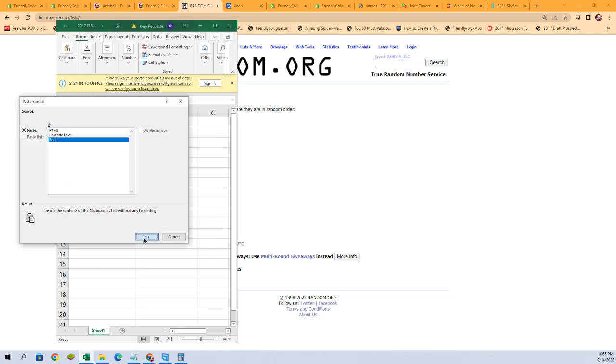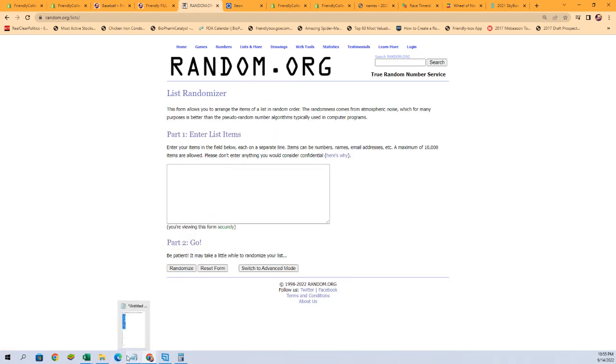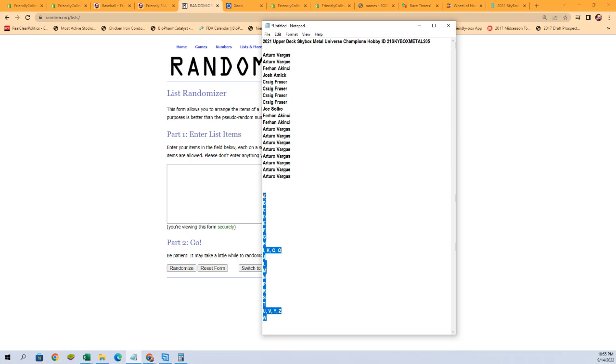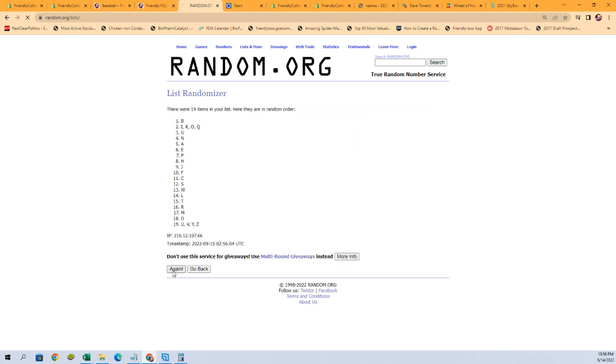Then we're going to do the same thing with our last name letters and pair them up. Let's get a fresh randomizer and do just that — last name letters. Here we go, seven times: one, two, three, four, five, six, and seven.